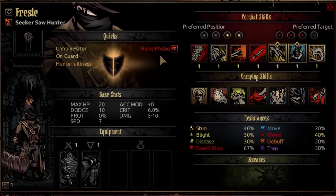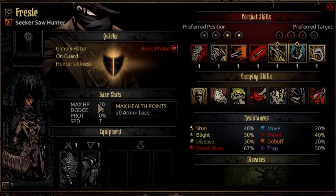Let's dive straight into the base stats. The max HP of The Saw Hunter starts at 20 and will be 36 at max resolve, going up by 4 at each level. I would consider this below average for the HP stat - the same HP mark as a Shieldbreaker or a Grave Robber, so there's a little bit of fragility. But it's not really a cause for concern - he's got a high enough dodge and you can stack dodge beyond that.